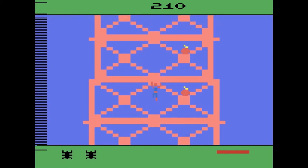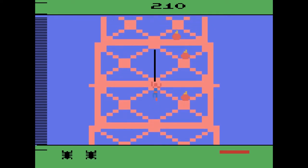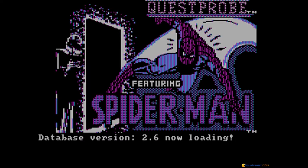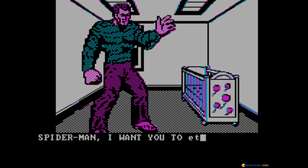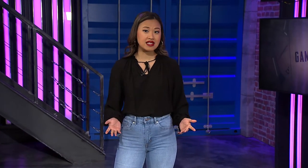The second Spider-Man game is weirder, due to the fact it's a text adventure. Quest Probe, featuring Spider-Man, follows the hero as he journeys through an apartment building, looking for items to solve puzzles and defeat villains. There were only four Spider-Man games in the 80's and considering the quality, it was for the best.